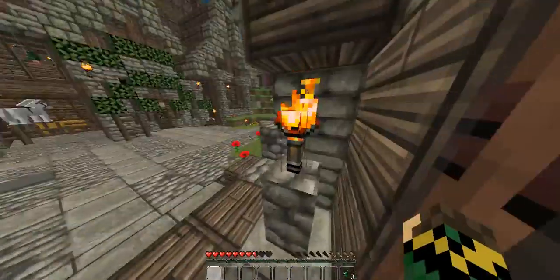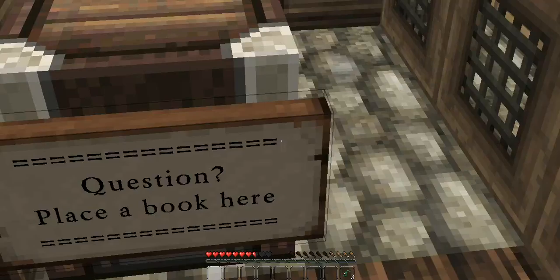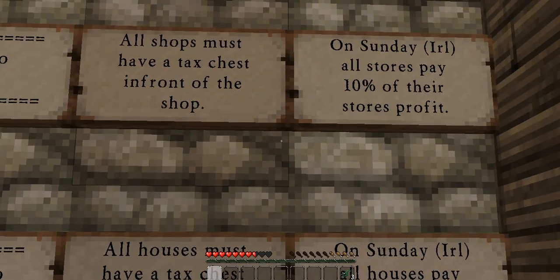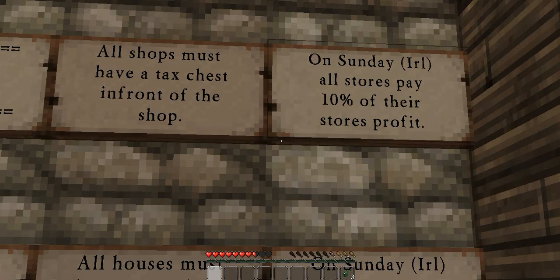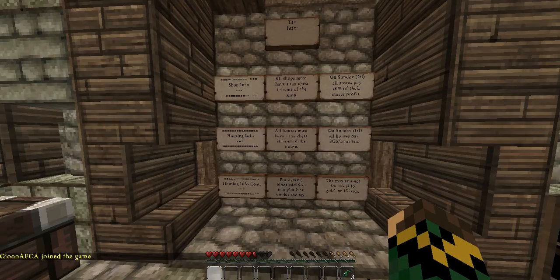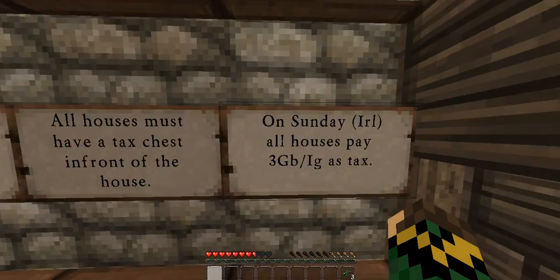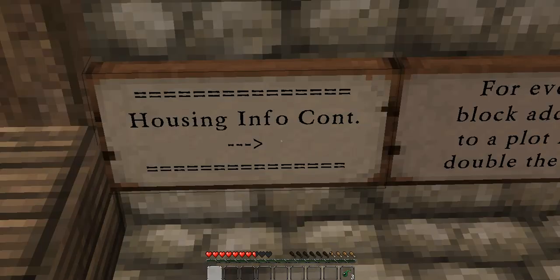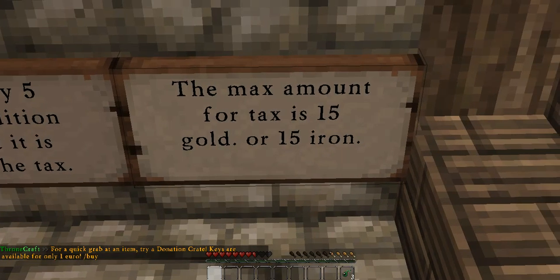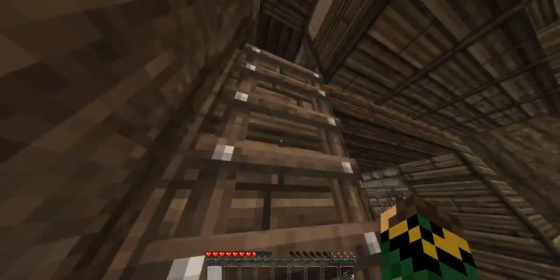Here's the tax building, which I have to check out right now because I have to look at what I have to pay for tax. I'm pretty sure it's just one gold block, which isn't too hard. Tax info: all shops must have a tax chest in front of them. Only on Sunday IRL, all stores pay 10% of their store profit. Houses must all have tax chests in front of them. On Sunday all houses pay 3G in the game as tax. For every 5 block addition to the plot, the tax is double. The maximum amount for tax is 15 gold or 15 iron.